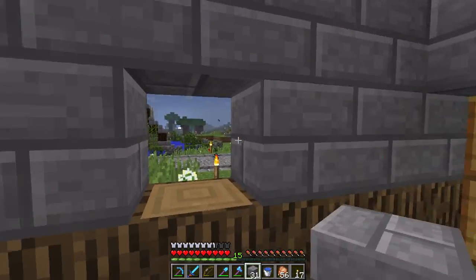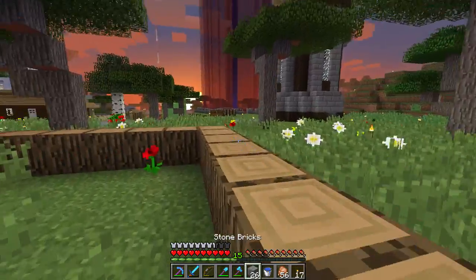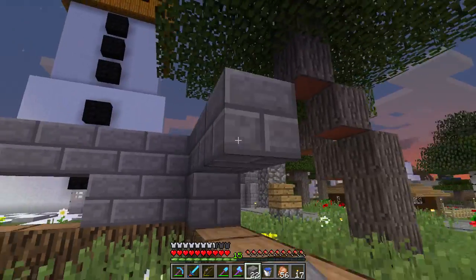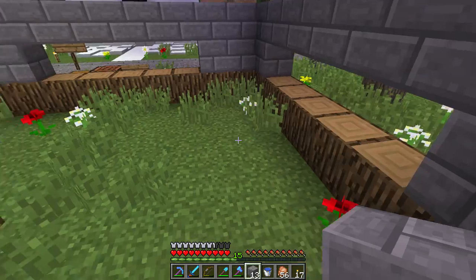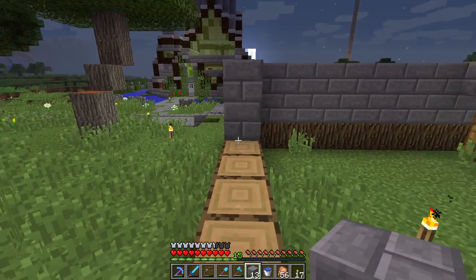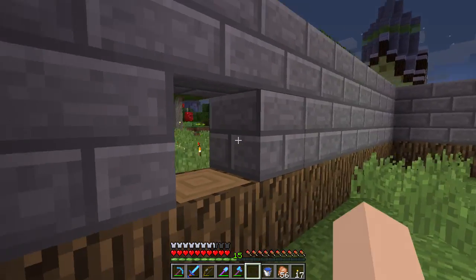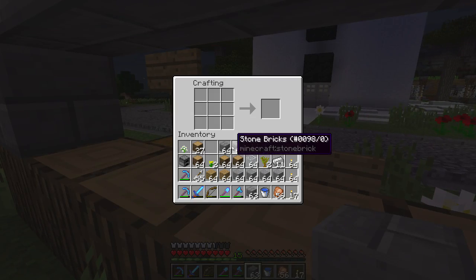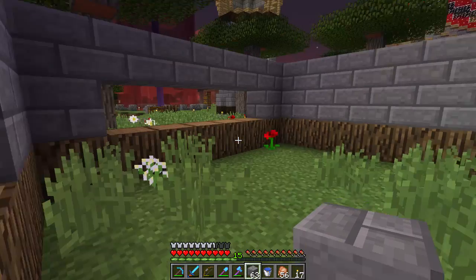I might as well fill in the back walls because we're not really going to be able to see them — there's just going to be a bunch of chests around here with signs and stuff. I'm going to quickly fill these gaps in. We're going to have a bunch of chests on this back wall. I'm thinking about whether to add a second level to this; I don't want to just make a flat roof.